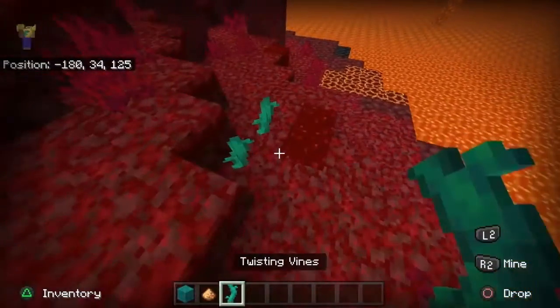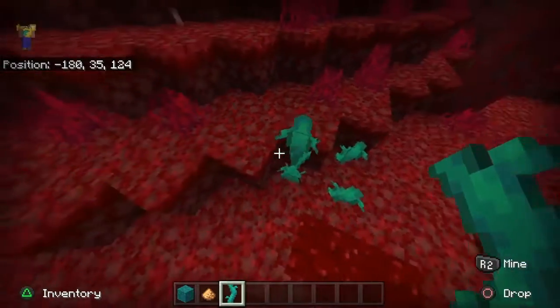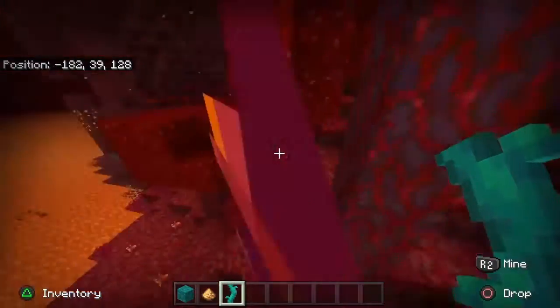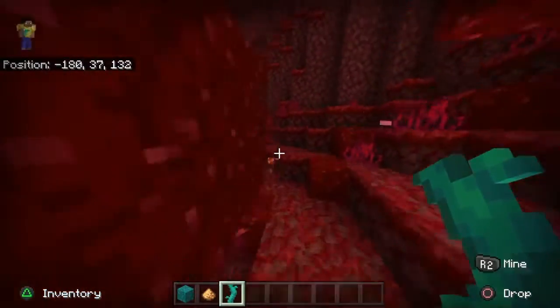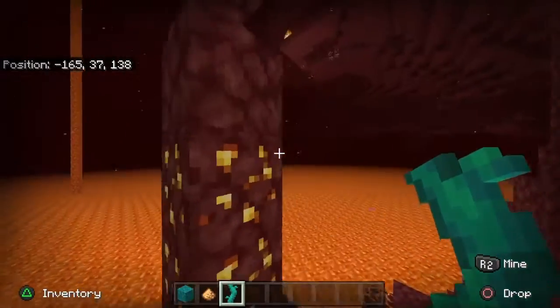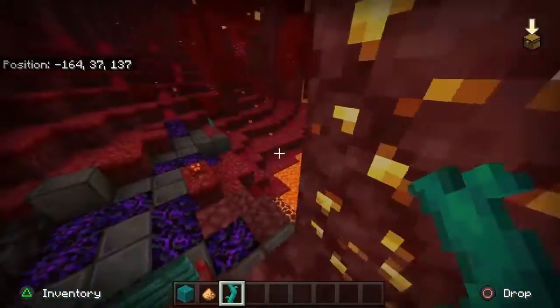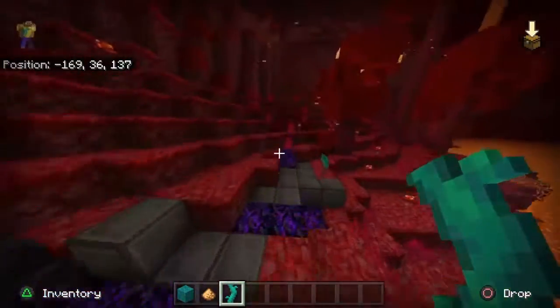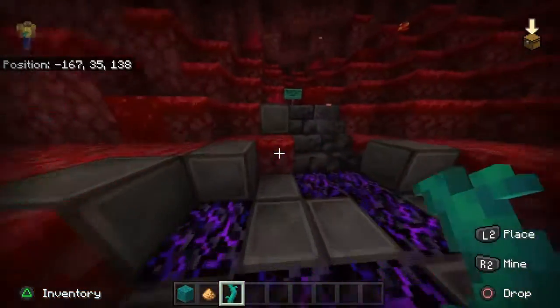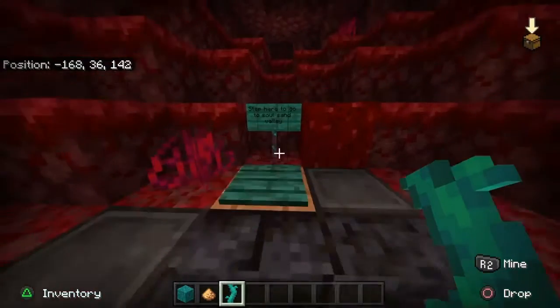In the other biome there are twisting vines — these are the twisting vines, so you can use those to climb. They're really easy to climb too, it's not like you have to do some parkour thing. And over here, as you can see, there is gold ore in the nether now. So if you want to get gold and have some gold armor so piglins don't attack you, there will be gold ore in the nether.